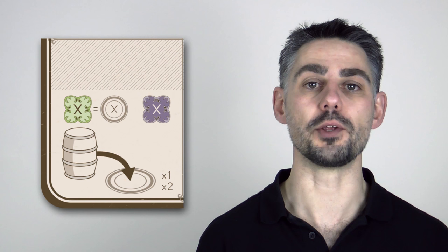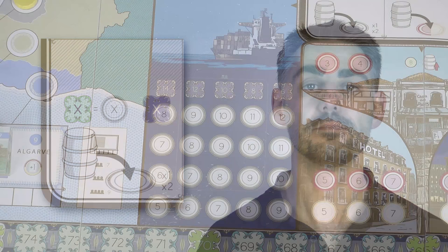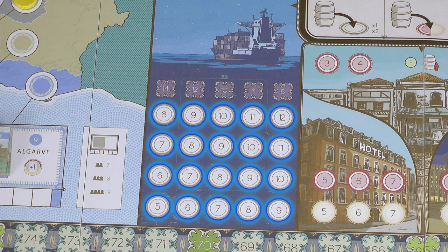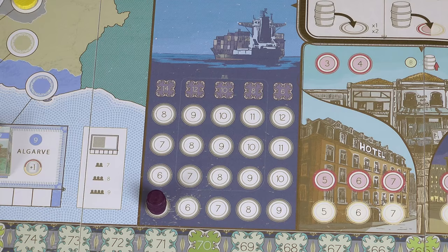Instead of selling your wines to local hotels and restaurants to raise money, you can choose this action to ship them abroad. This action works in a very similar way to selling, although you get victory points instead of money. For each wine you export you must place one of your barrels onto an empty slot of the export area, and the number on the slot is the minimum wine value — you can use renown cubes as normal. Barrels in this area also contribute to your end game score.